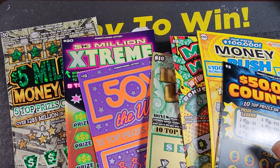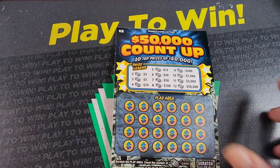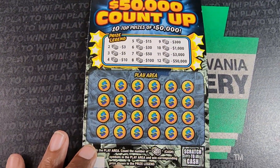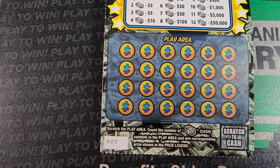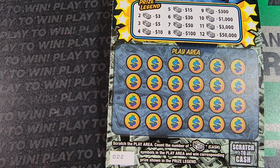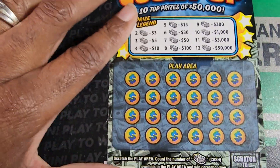Welcome back guys, we got a hundred and twenty three dollars in tickets here. It's a pretty random mix. We got a 50,000 Count Up to kick things off — we need stacks of cash, at least two stacks gets you three dollars, and it goes up after that. Odds on this one: one in 4.16.